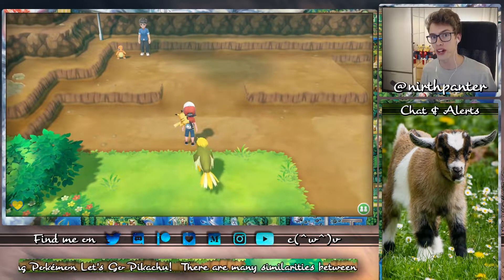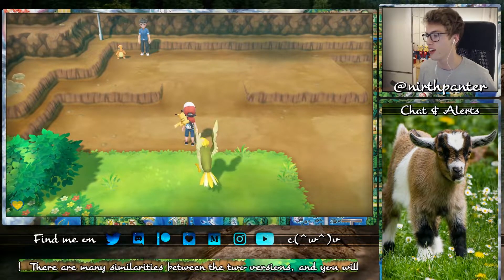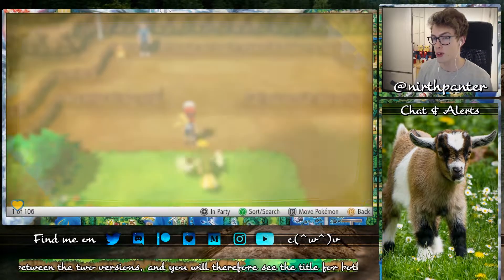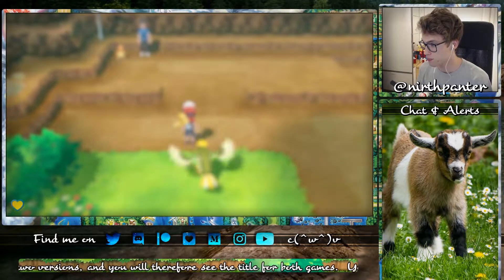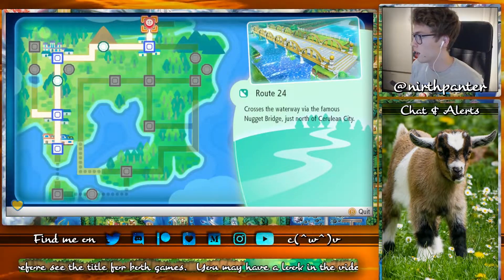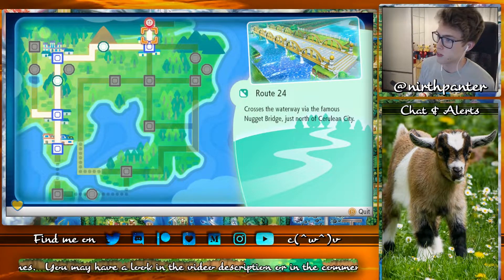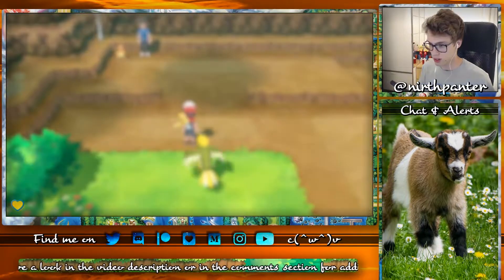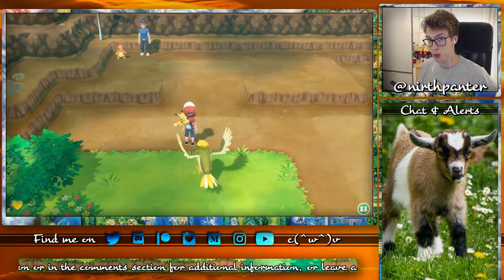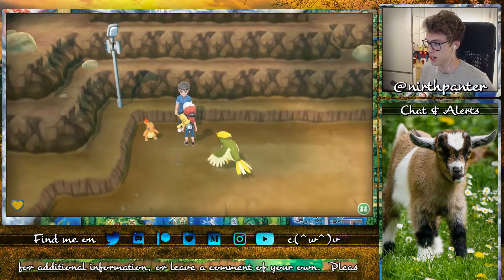Hey there, I'm Daniel. In this video I'll be showing you how to get Charmander in Pokémon Let's Go Pikachu and Let's Go Eevee. If you look at the map, I'm currently standing in Route 24 — it is north of Cerulean City. You just cross Nugget Bridge and you will eventually end up where I am currently now. What you need in order to get this Charmander is to have caught 50 Pokémon by the time you're here. Let's see what this gentleman has to say.